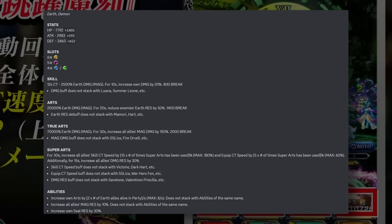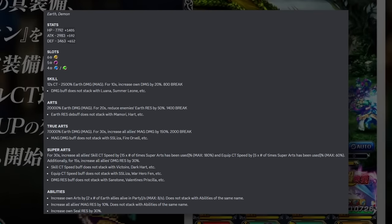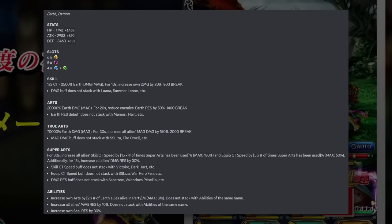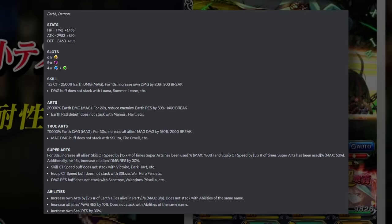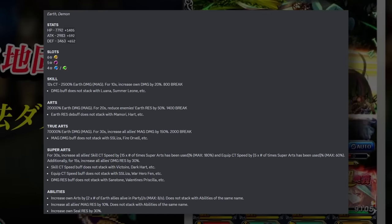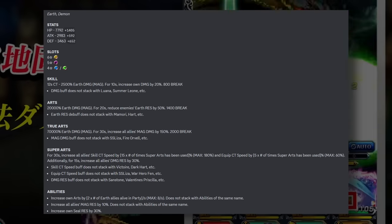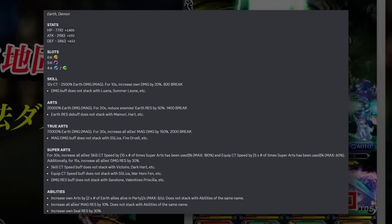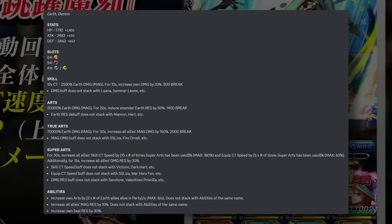The super art is where the uniqueness really comes into play. For 30 seconds, you buff up all allies' skill CT speeds by 15 times the number of times the super has been used, up to a maximum of 180%. For equipment CT speed, you do five times the number of times the super has been used, up to a maximum of 60%. Additionally, for 15 seconds you buff up all allies' damage res by 30%. It's unfortunate that damage res doesn't last as long as the rest of the buffs — that would be absolutely insane — but the fact that this super art is so loaded is kind of wild.